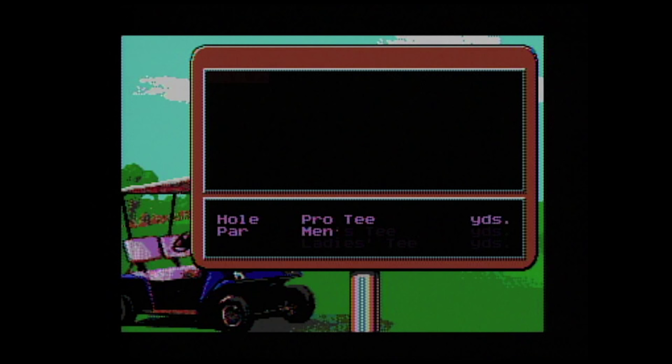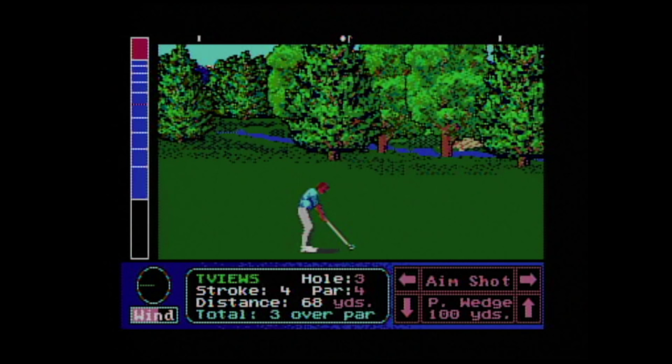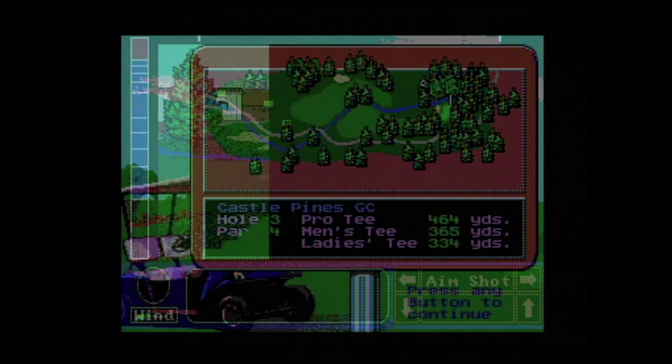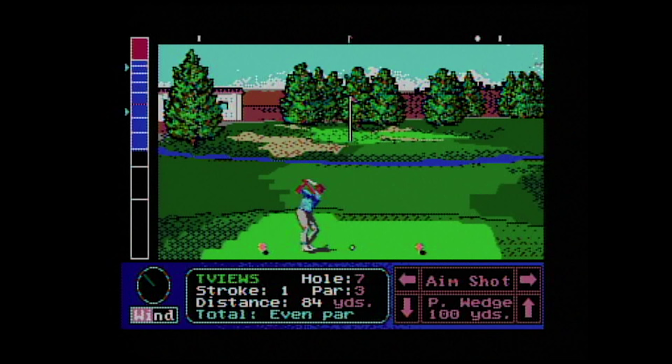An overhead view of each hole appears before you tee off, giving you a detailed look at the layout and some statistics — golf simulation worthy. During a round you can select this overhead view by hitting Run. Once it finishes drawing, you have a small flagstick showing your position. You can adjust the aiming ball to your liking and swing. It works very similar to a lot of golf game power bars as you control the timing of the shot.